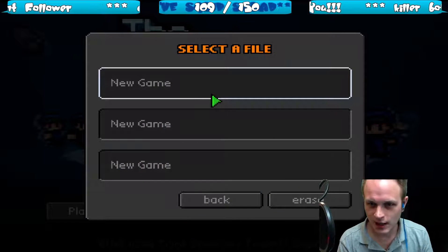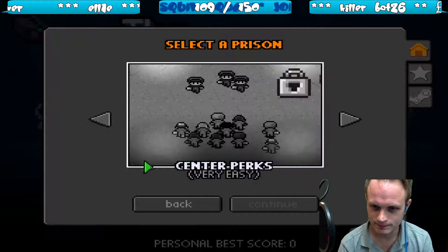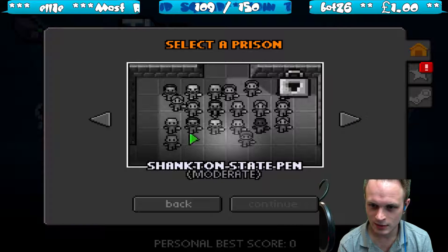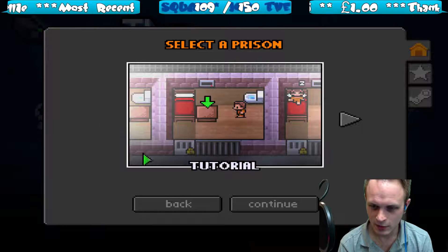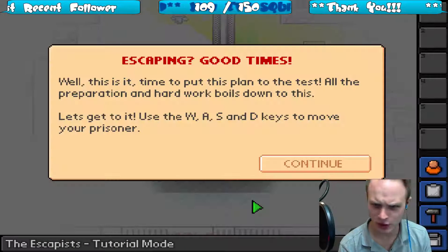Let's jump into this game. Select a new game. Tutorial. Center Perks. Very easy. So these are the levels. I want tutorial because I don't know how to play this game. We've got to escape — we've got to escape with the bullets on!